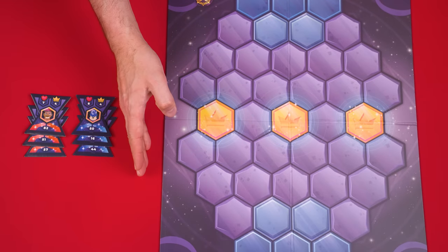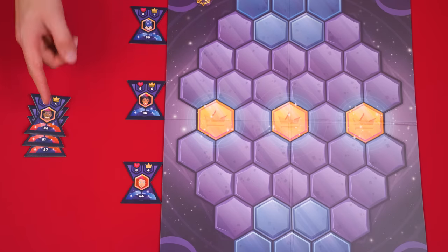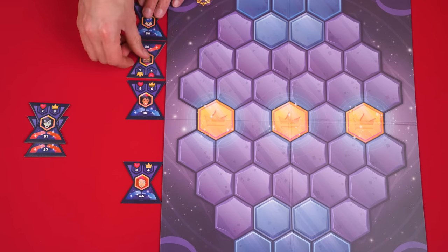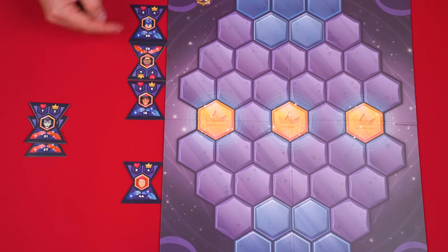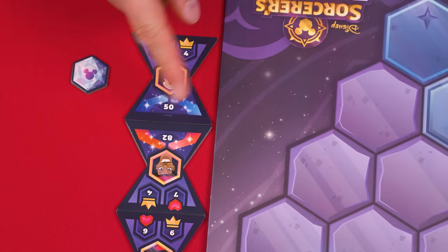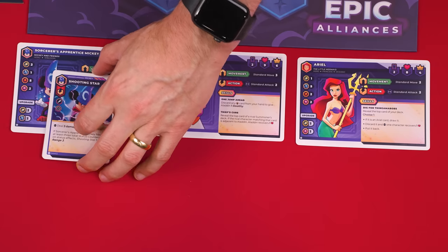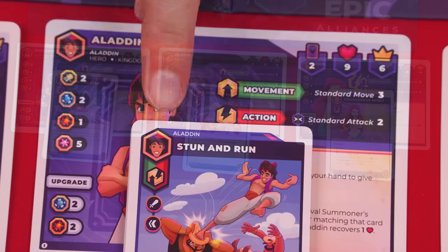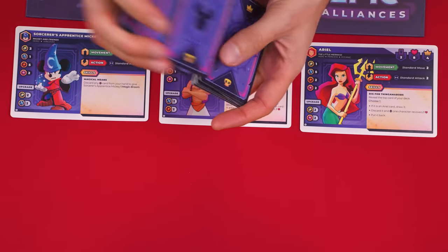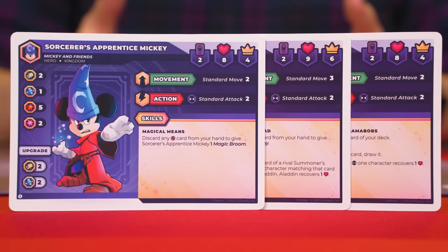The first player sets their tiles in a column matching their stacked order, from top to bottom, facing their side of the board with a space between each one. The other player does the same in the spaces between, rotated to face their own side. To the turn tile placed first, you then add the turn marker. Set your character ability cards in front of you and collect each of your character's decks — identifiable by their name and picture in the top left corner.